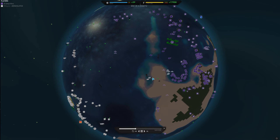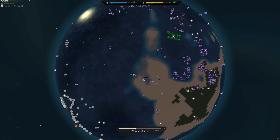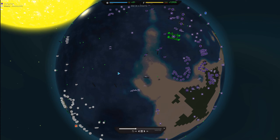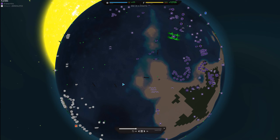Here we see me using bombers to take out the attacking naval units. However, Mikey brings in fighters to take out my bombers. Excellent move.